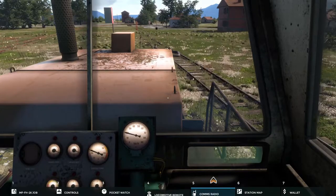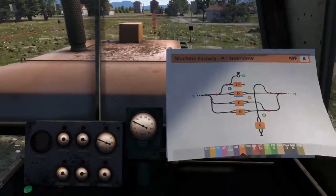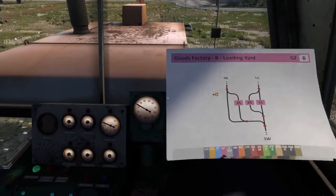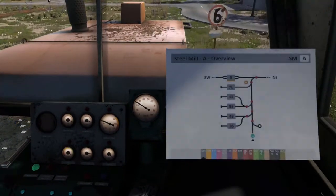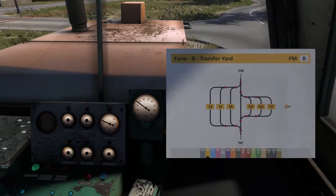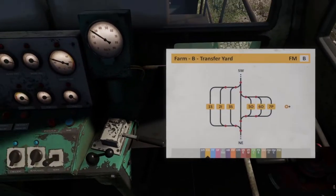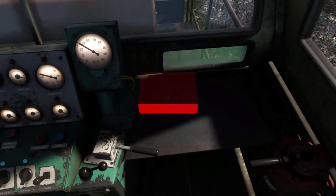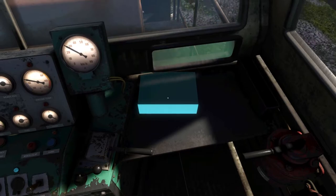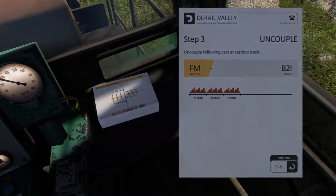Let's pull out the station map. And the farm, I believe, is second from the — oops, too far. Okay, so farm overview, B. We're going to B, I believe. So let's set this up here. And B to N, B to I.